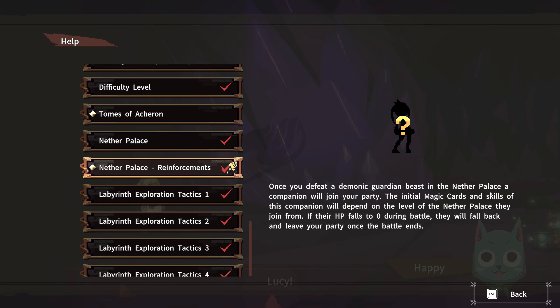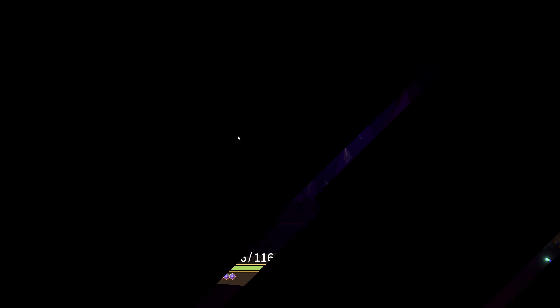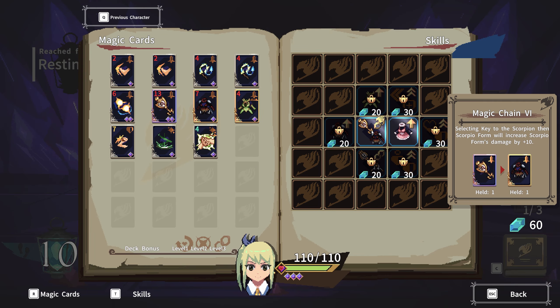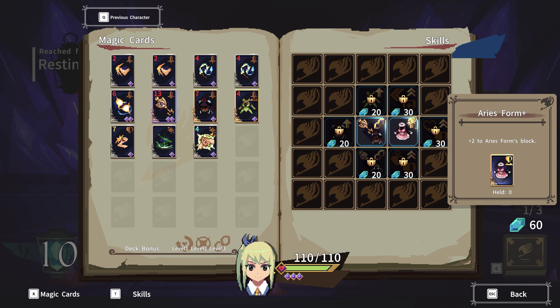A friend has joined your run in the Nether Palace — this becomes a party dungeon? Holy shit. Once you defeat a demonic guardian beast in the Nether Palace, a companion will join your party. The initial magic cards and skills of this companion will depend on the level of the Nether Palace they join from. So this is level one. If their HP falls to zero during battle, they will fall back and leave your party once the battle ends. Can you kick people out? This is actually pretty cool. So we have Lucy.